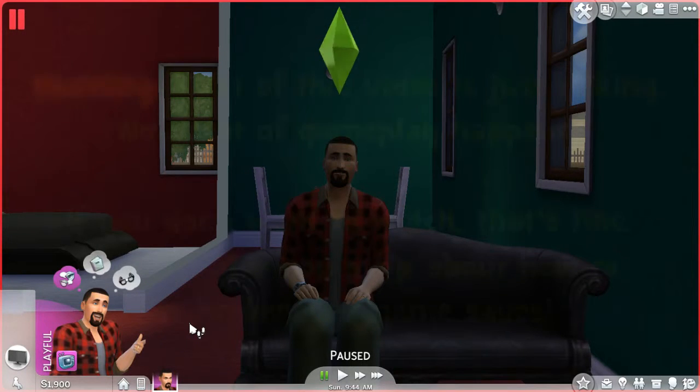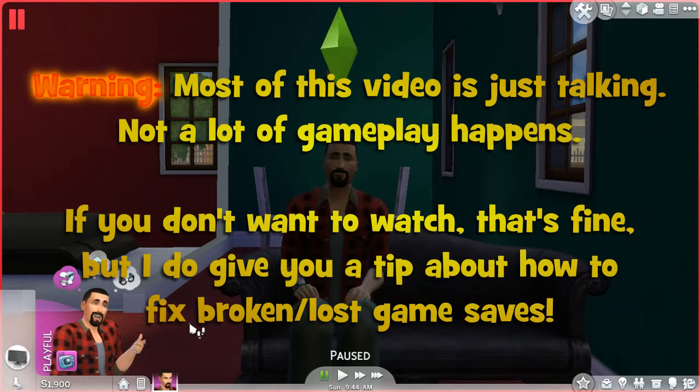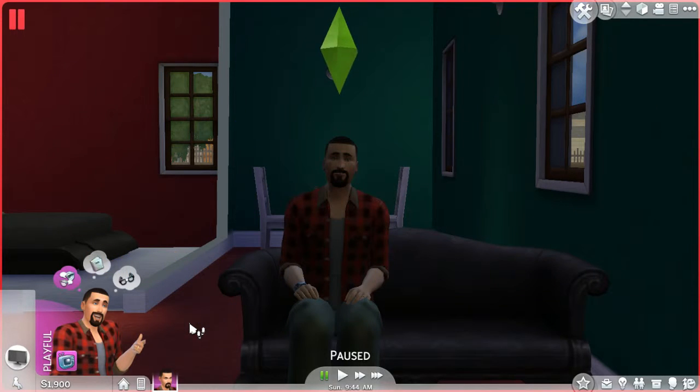Hello, welcome to what is technically the third video of my Sims 4 playthrough, but this time it's a little different. As you may be able to see, Flabada is sitting on a sofa. You can see his bed in the background, and a couple of chairs because behind him is a chess table.